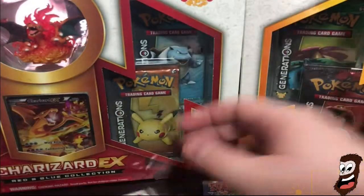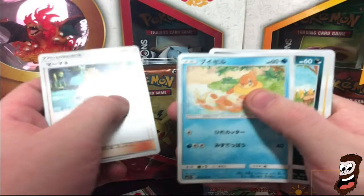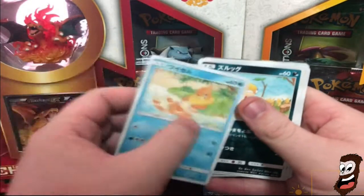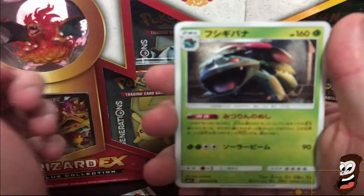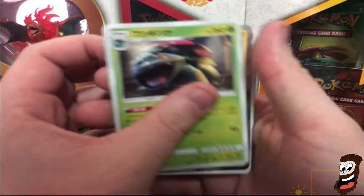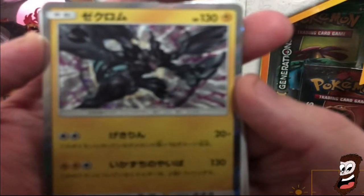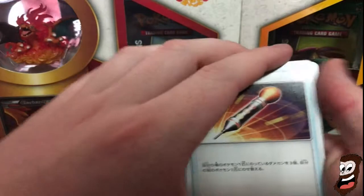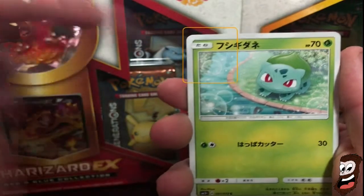Let's see the next one. That was one from the back. Floatzel, I think. Pikachu! Venusaur. Oh, Zekrom - that looks sick. Look at that. I just love the Japanese art. Look how cool that looks. I saw a shiny on the back there.